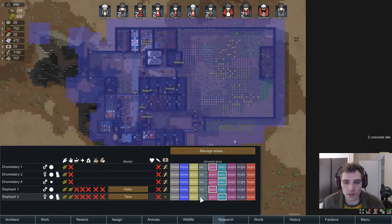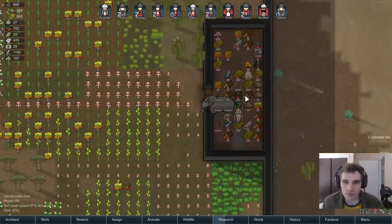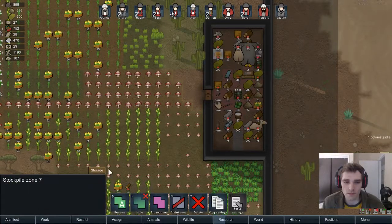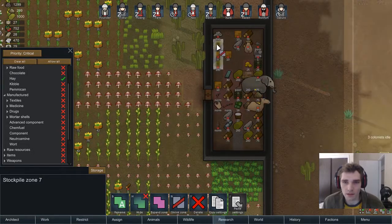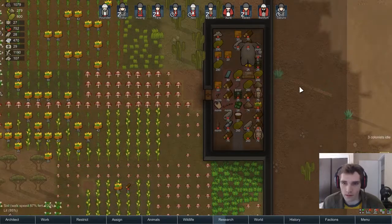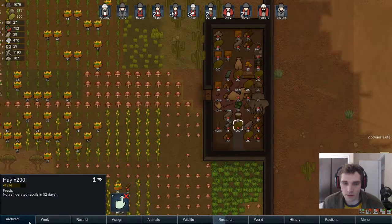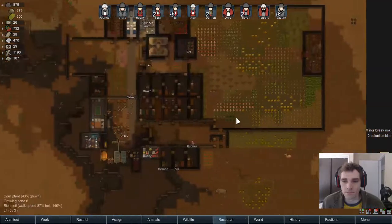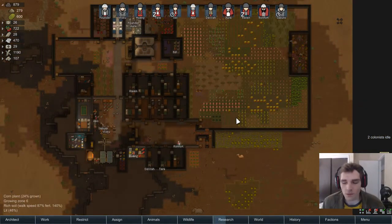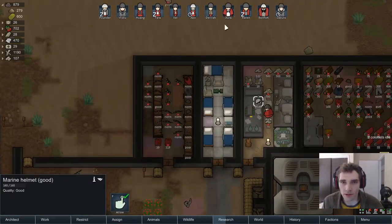This is for hay — let's expand this. There's a place that hay can go down there, but that's not specifically for hay. There's a lot of hay all over the place. This helmet is ready for Raven.